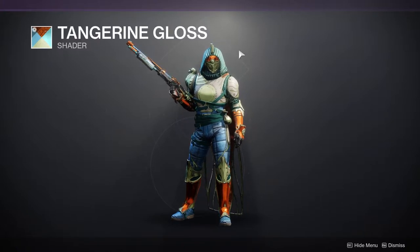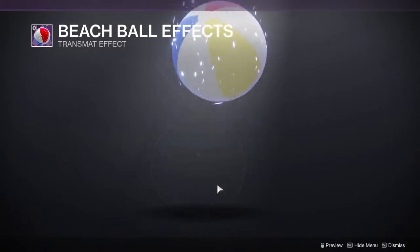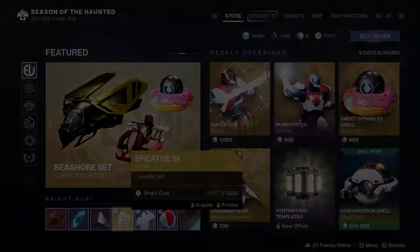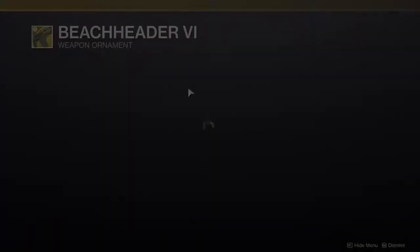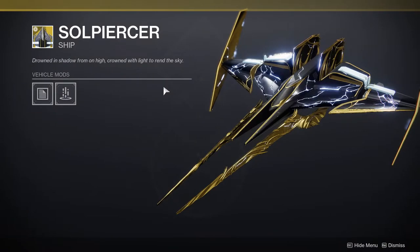For the Eververse, we're looking at the Tangerine Gloss shader — I'm not the biggest fan of this one. I will be reviewing this armor right after I'm done with this video, so this might actually be going up today. Beach Ball Effects emote — it's just a beach ball. Happy Smiles — whatever. Breathe In — I'm thinking about getting this one because it's super cool, but for 3,000 Silver, they can forget it. For the bottom items, we have Breach Header 6, which is pretty cool but it's just a shader difference. Soul Piercer — that looks cool; that's from last year too.